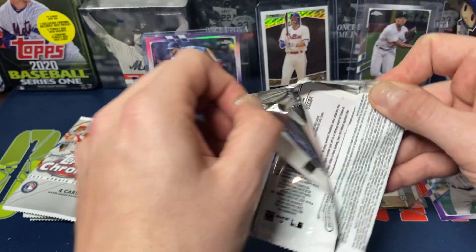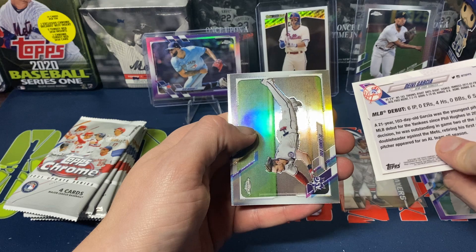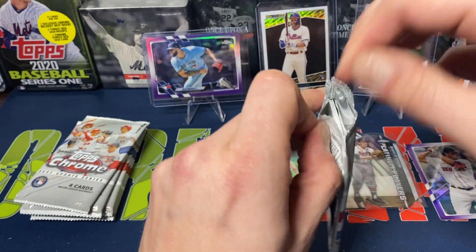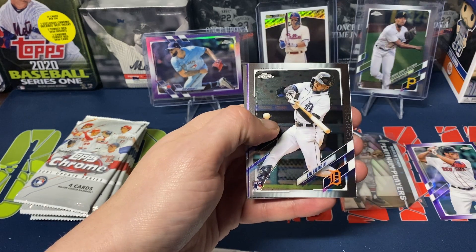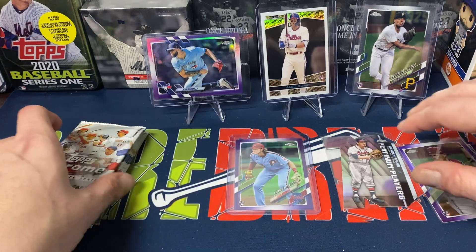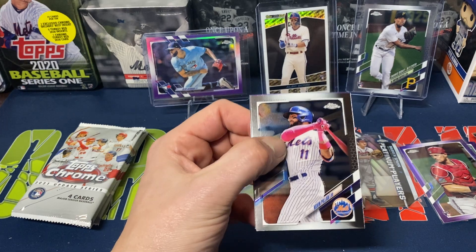Next pack. Perdomo starts us off. Debbie Garcia. And we got a Trey Turner All-Star. And Gutierrez. Moving on to the next pack. I've got to say that those Topps Black Gold are definitely one of my favorites. Shamor. Akil Baddoo. Sam Huff — not too bad. He's another guy I'm kind of looking forward to see what he does this coming year. He probably will be playing a decent amount of time; I know he spent most of the season in the minors last year.